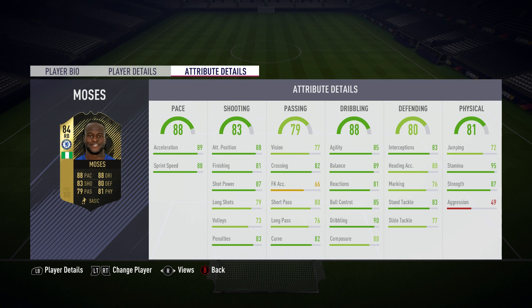He's got very nice defending stats with 83 interceptions and 83 standing tackling, which you would hope for from a right back. He's also got 95 stamina — so stamina is pretty much perfect on the card — and 87 strength. Pretty all-round card this is. Let's get into the gameplay.